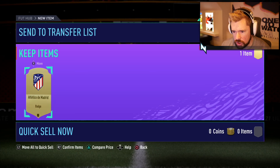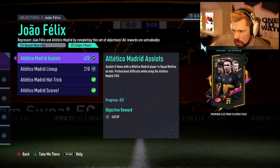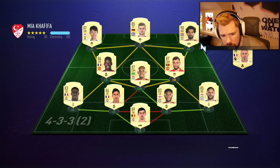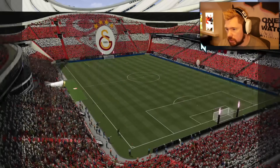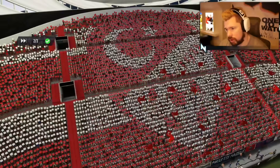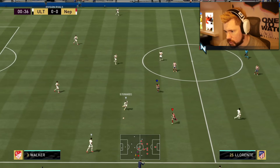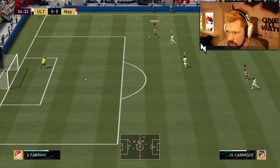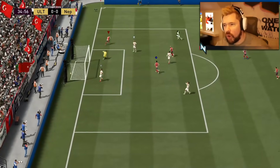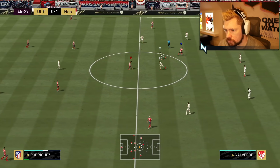So to recap: score five goals in squad battles, that gives you the Atletico Madrid kit. Then score a hat trick whilst wearing the kit — that unlocks the badge. Then play five matches with an Atletico player in rivals. Because we have the kit and badge now, you should be able to do two things at once since they should still count towards it. I've got Carrasco and Marcus Llorente, so I need to put the Atletico Madrid badge on — otherwise the games won't count.